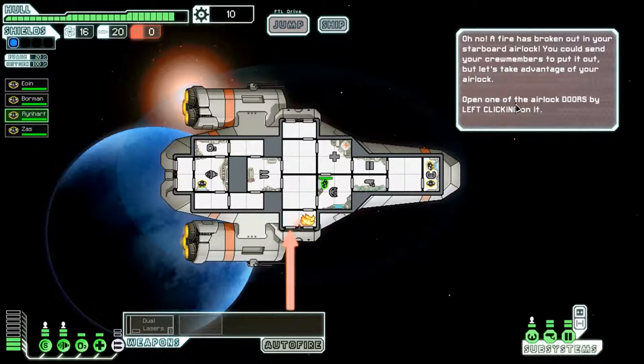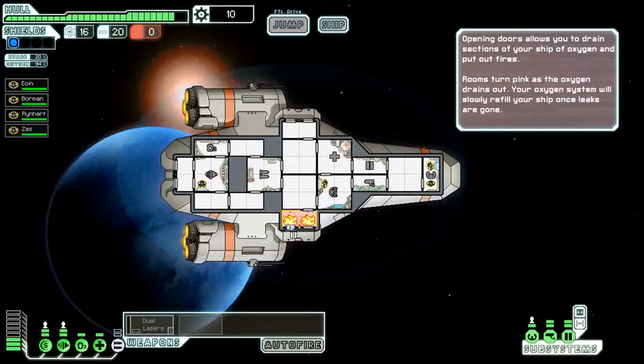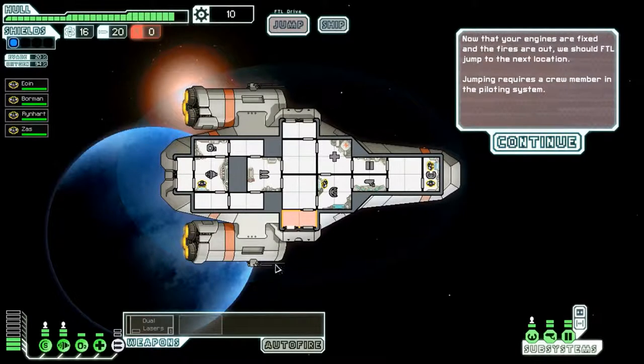Oh no, a fire has broken out in your starboard airlock. You could send your crew member to put it out, but let's take advantage of your airlock. Open one airlock door by left clicking on it. Opening doors allows you to drain sections of your ship of oxygen and put out fires. Rooms turn pink as the oxygen drains out. Your oxygen system will slowly refill your ship once leaks are gone.